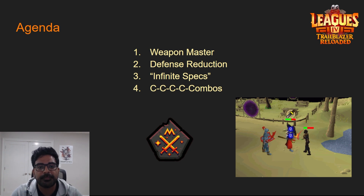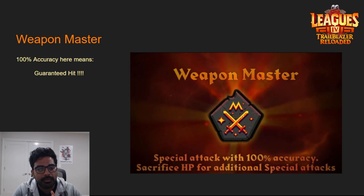Weapon Master has two main lines that were revealed. We don't know the exact cost details for special attacks yet, but the most important thing is: 100% accuracy here does not mean 100% accuracy in your stats — it means a guaranteed hit. That's massive. We haven't had this level of power in the regular game; there are very few things with any sort of guaranteed hit, if any at all.